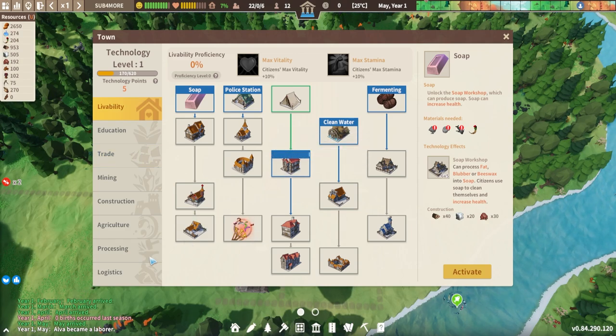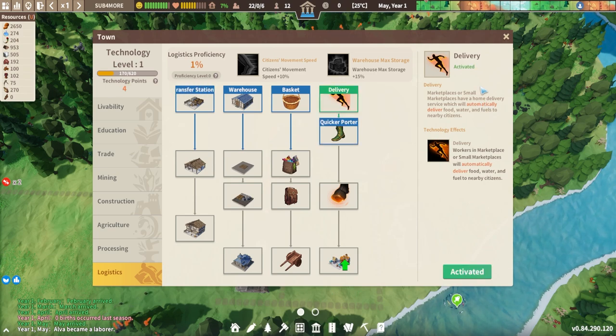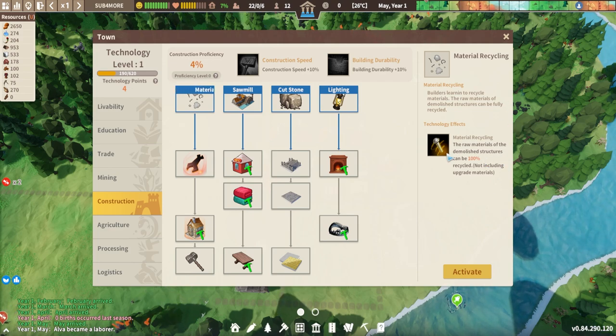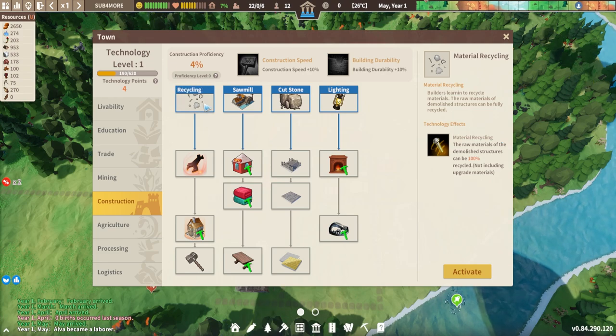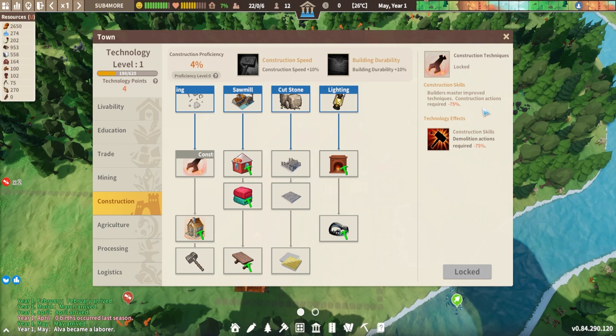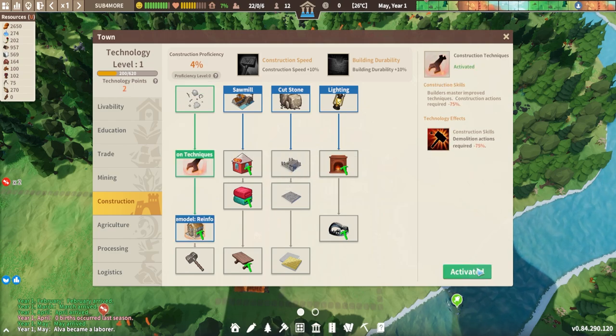Going back into the tech tree, I want to talk about some other things I recommend early game. Delivery is really useful - the marketplaces have a home delivery service to automatically deliver all the resources that citizens need, so citizens don't have to get it themselves and can spend more time working. I always like to activate this one early on. Another two that are really useful: material recycling, because then anytime you demolish a building you get all the materials back. And once we've unlocked that, we can unlock improved building techniques where the construction actions required are down 75% - that is huge.